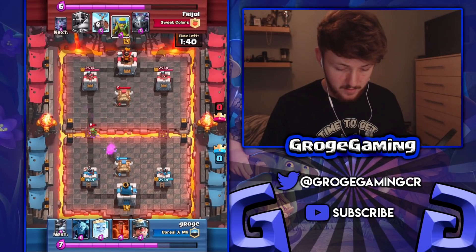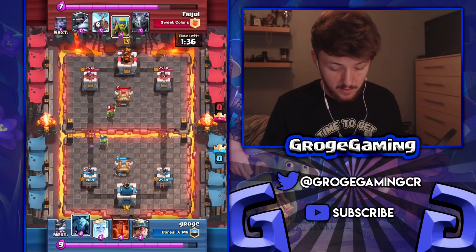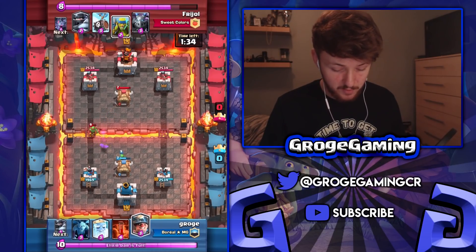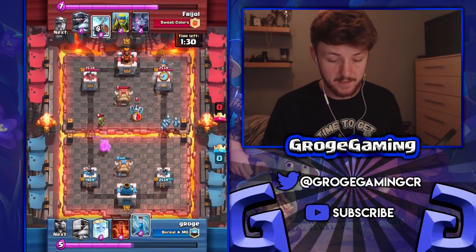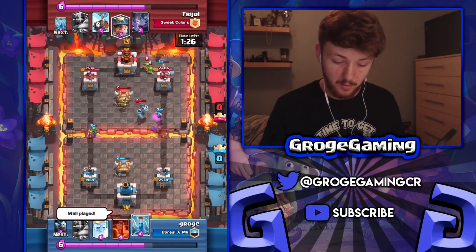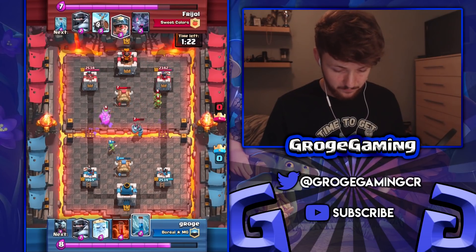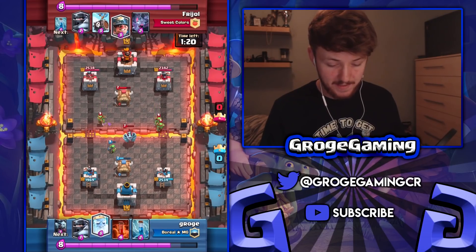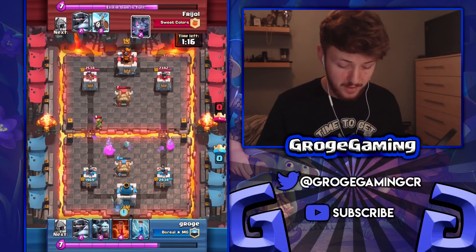I don't know what spells he has — I've seen miner so I presume poison — so I don't really want to give him too much poison value. We're just going to form a little push of our own, nothing too much. Six elixir going over, we get a little bit of chip damage from the miner, take down a mega minion. Still just trying to get a feel for his deck — see what he defends with and what he uses to push before doing anything too crazy.